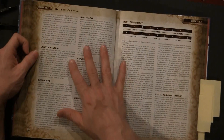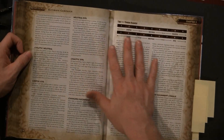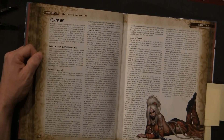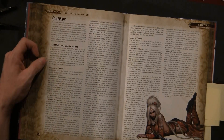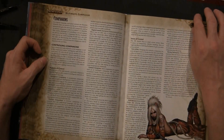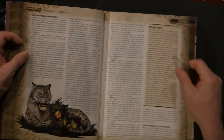They also have a whole subsection on companions — and when they say companions, they're not talking just about your animal companion. They're talking about familiars, cohorts, and what you would do with them. It covers issues of control, game balance, a subsection on intelligent animals, and remembering companions.